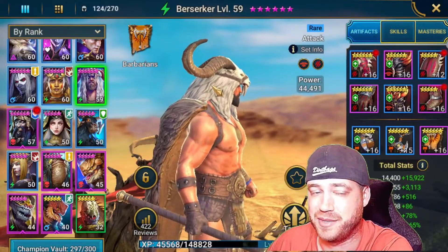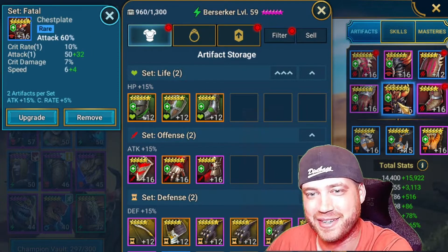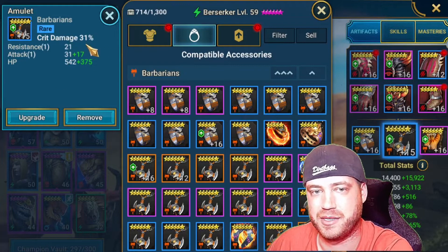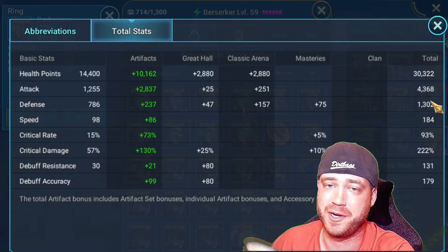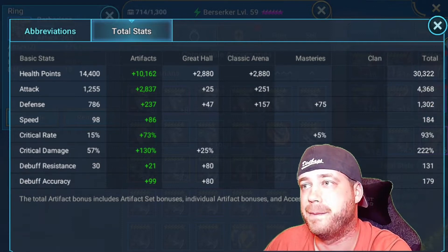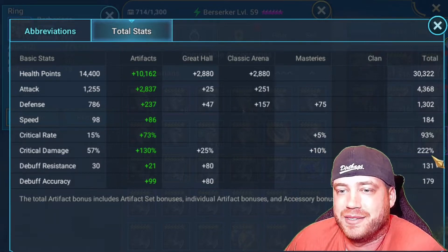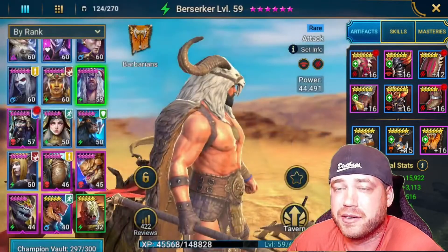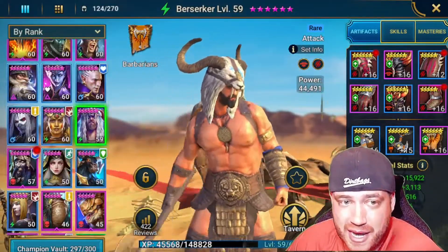That's our Berserker — he's in Savage set. I literally just pulled the best gear I had off other champions like Foley, Magnar, and Rotos just to do the stage. Attack banner is the best banner I had. Total stats: 4,300 attack, 93% crit rate, okay crit damage. All the other stats don't matter too much, but you do want him fast — around 180 to 200+ speed. But I'd rather put him down to 180 speed and get more attack because of the ally attack. His increased turn meter and defense-ignoring make him the DPSer.